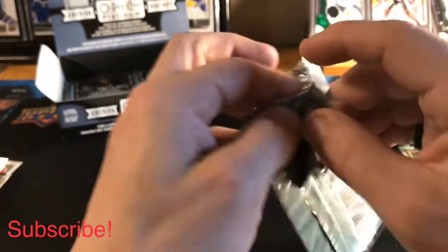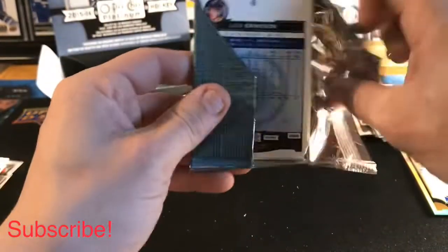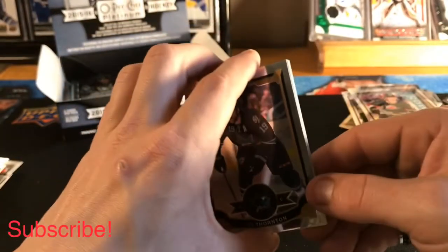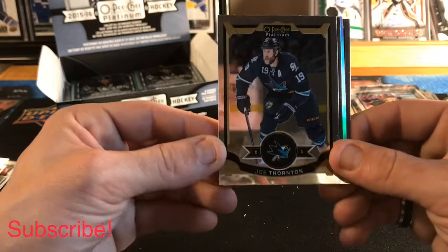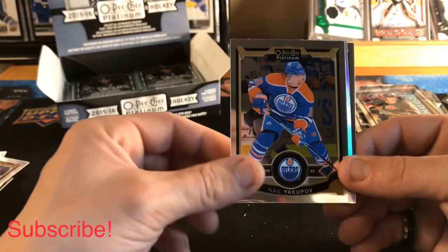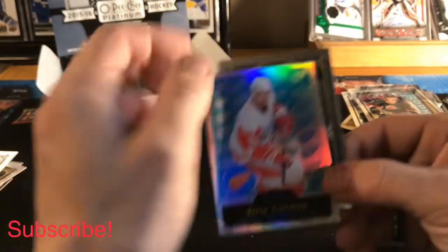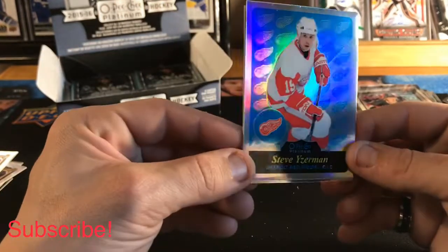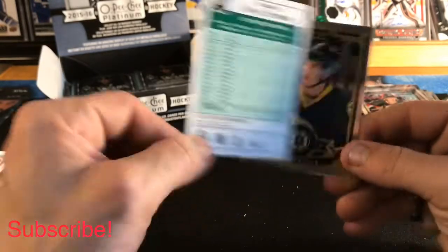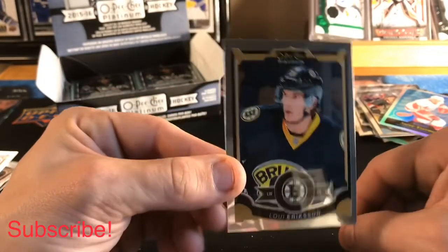Still got some packs to go. This box has been pretty good so far — auto is a little disappointing but lots of packs left. Joe Thornton base, Neil Yakupov base, a Steve Yzerman retro rainbow, and a Loui Eriksson base.